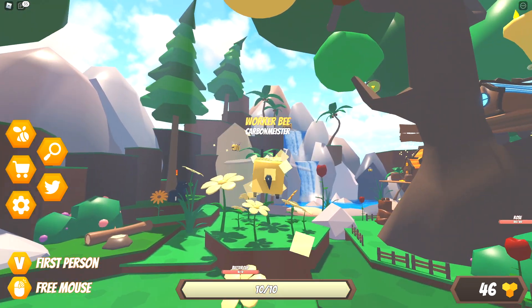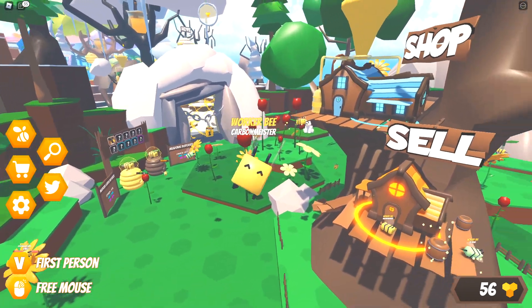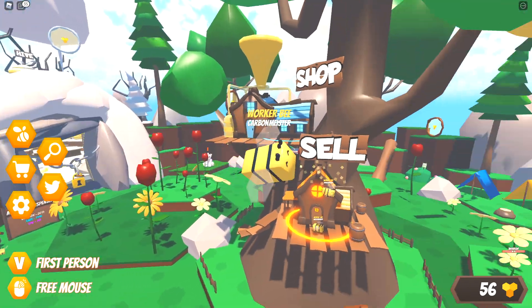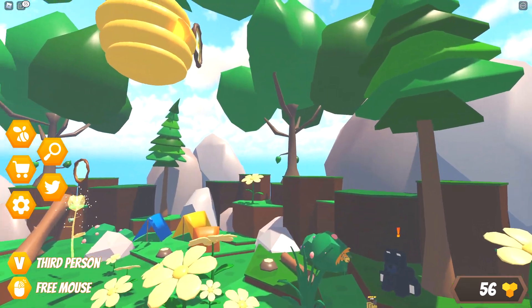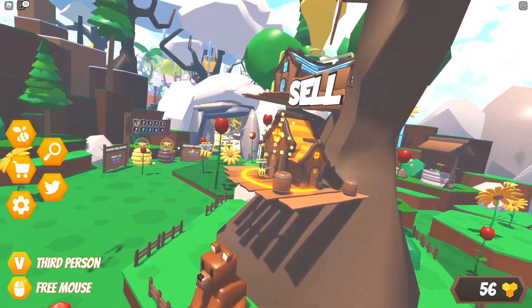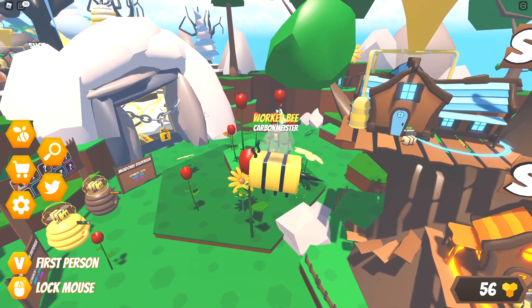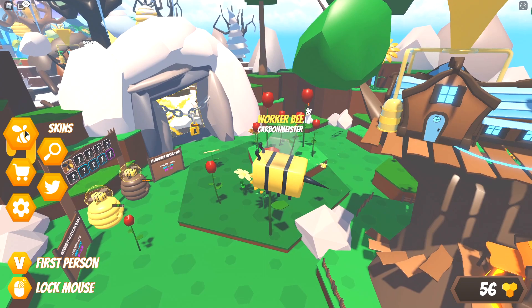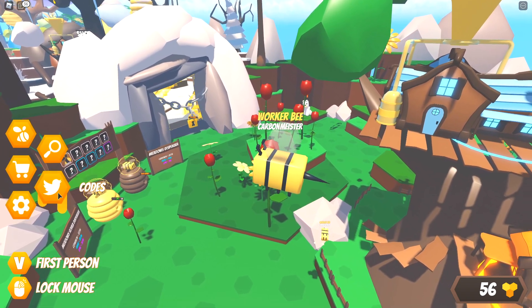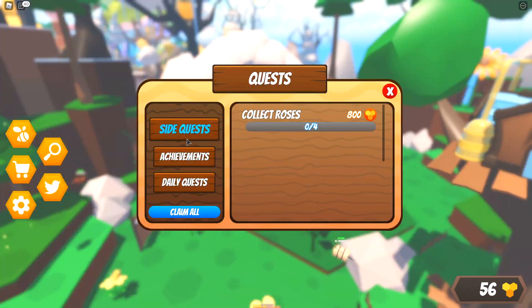A couple of other things to know if you're playing this on PC: you kind of start off by just being able to fly freely. You can press V on your keyboard and you'll be thrown into first person if that's something you enjoy, and then right-clicking on your mouse will go ahead and free up your actual cursor so you can use the menus. Over here we've got skins, quest, store, codes, and settings.